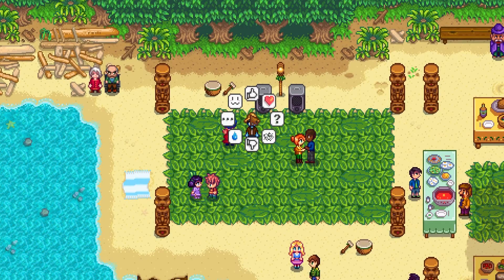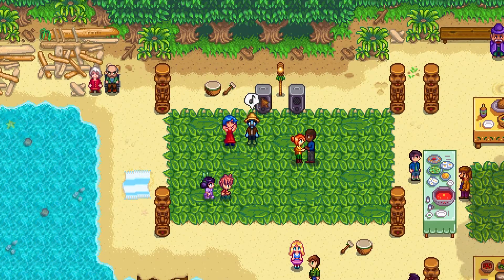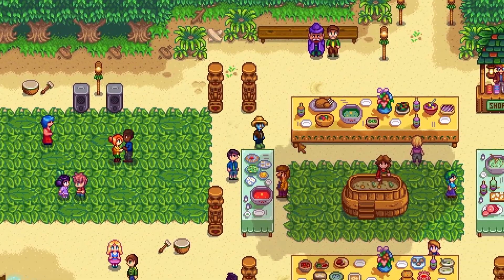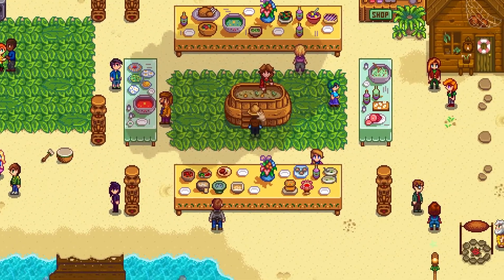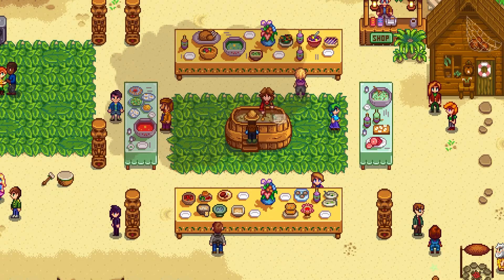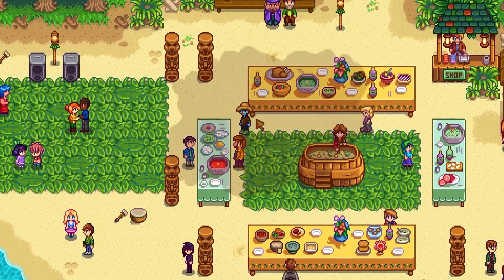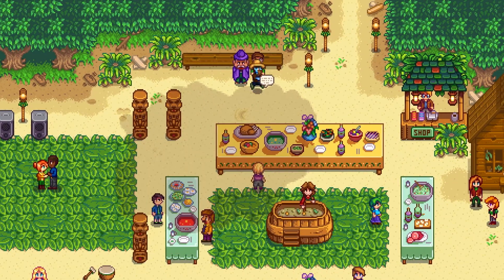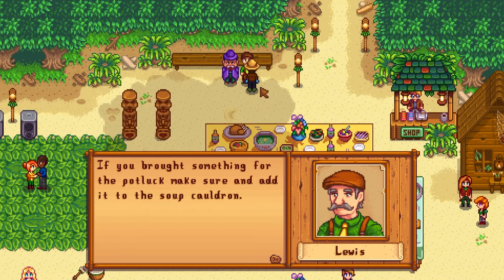Then we head on down to the luau and we have a nice dance with Emily. For our ingredient we just had a cauliflower — silver quality cauliflower — go ahead and throw that in the pot. Then we'll go ahead and talk to the governor and Mayor Lewis, and we'll get the luau started.